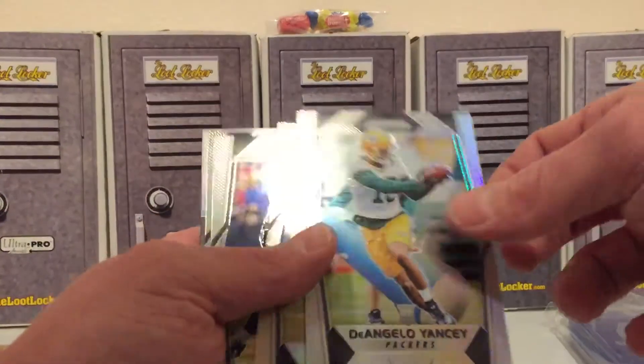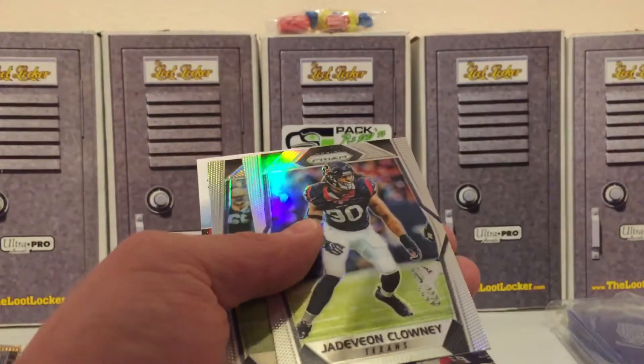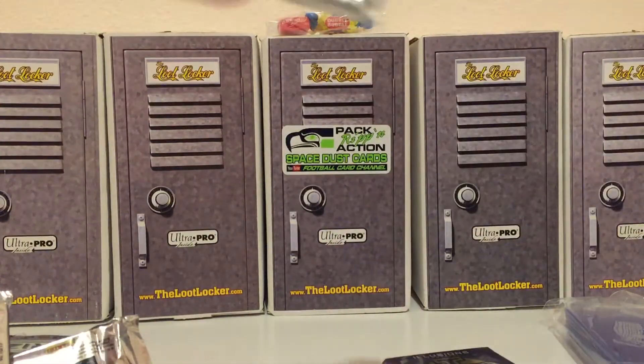And then we got a rookie Yancey, TJ Watt, Clowney again, and then Randall Cobb. Alright guys, so Illusion - you get a nice auto in one of these.